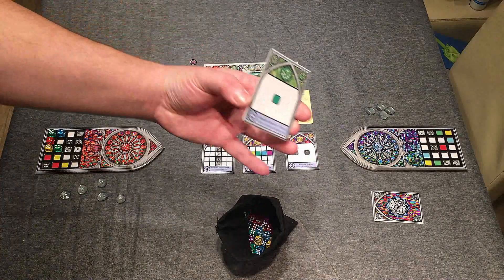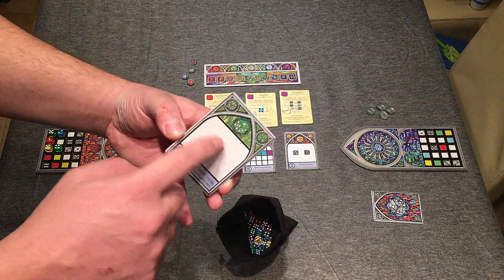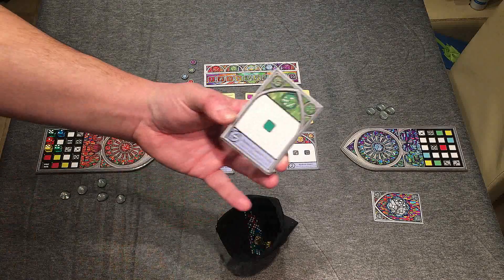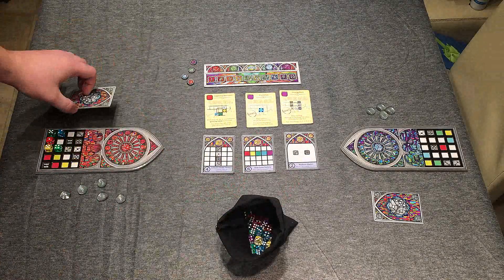Each player is also going to get one of these private objective cards. It's going to depict one of the colours of the dice in the game, and you're going to score points at the end depending on how well you do getting that colour of dice into your player board.